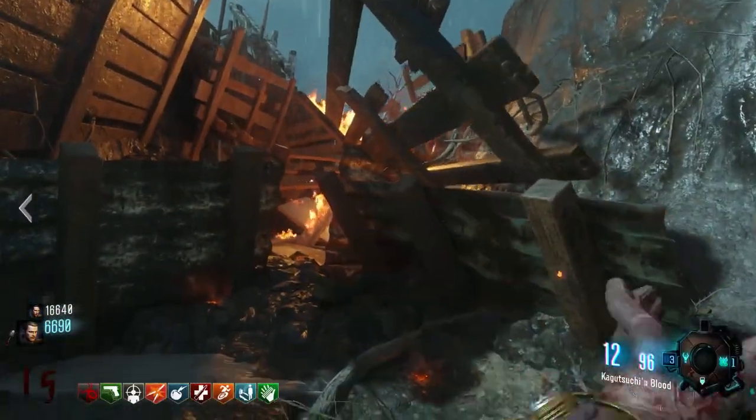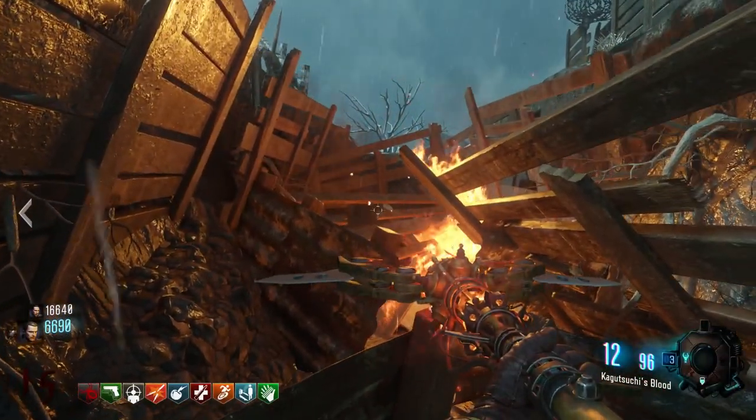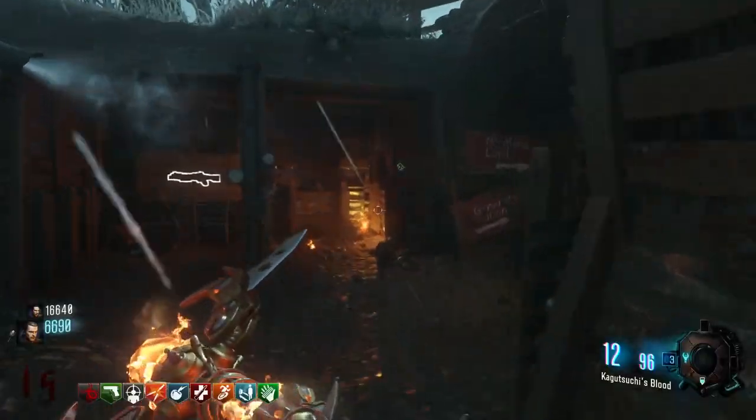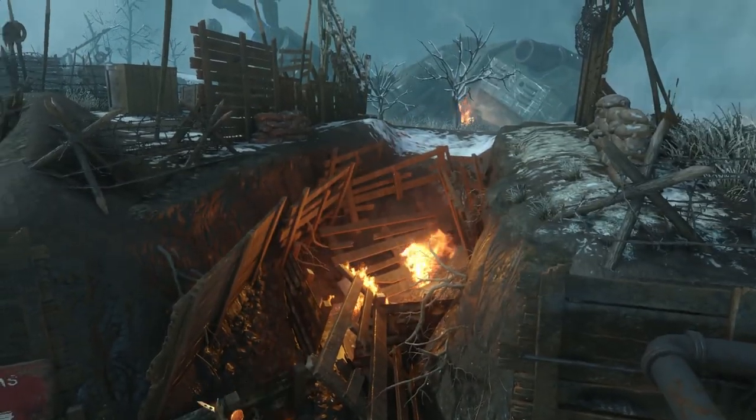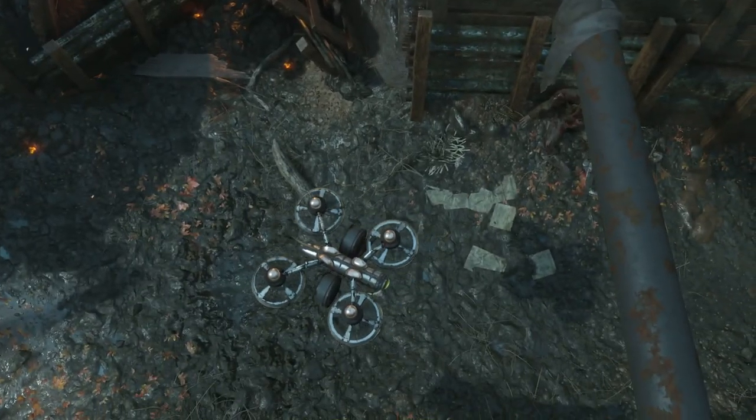The first one is right here out of spawn on your way to Generator 2, and there's going to be a little disc that the Maxis Drone is actually going to pick up. I have overhead views — they're kind of a little hard to see just because you can't really get the best camera angles in theater for these discs.